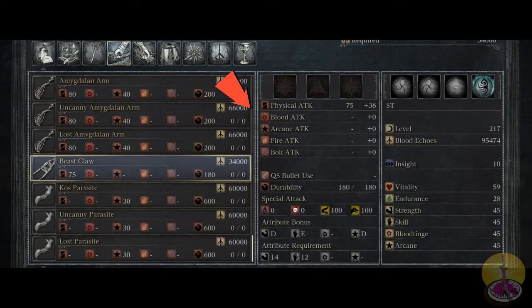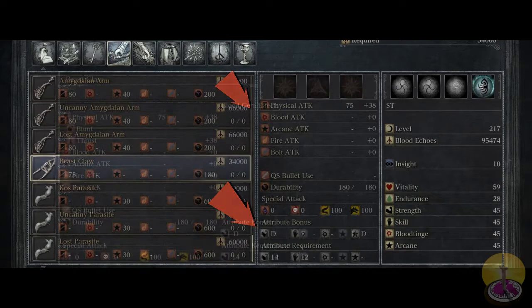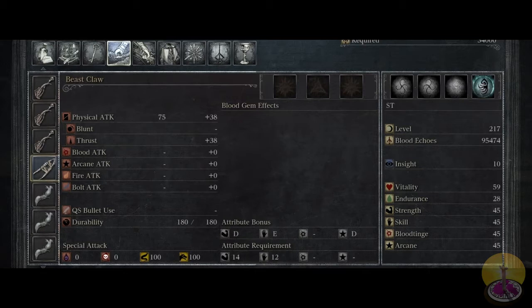Despite all my stats being 45, the bonus damage is only 38, which is not bad starting off but it's not great either. There's a reason why — it's a good DPS weapon. You can see all quicksilver bullets and other stats remain usual. For trigger bonus you got a D for strength, E for skill, and D for arcane. 14 strength, 12 skill, and nothing else. You can see that all the damage is put into thrust, which makes sense. It's not really a blunt weapon, and it's not really a whole lot of slash unless you transform.